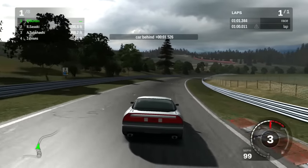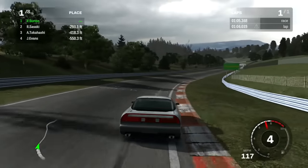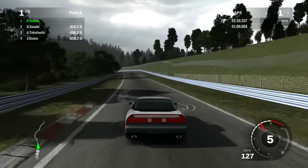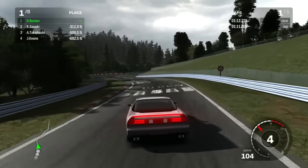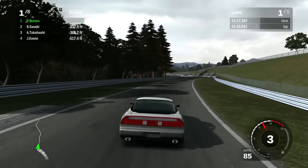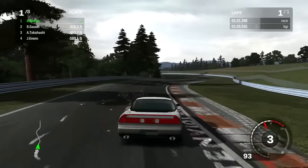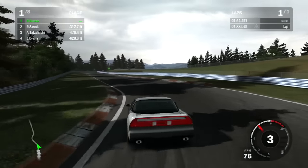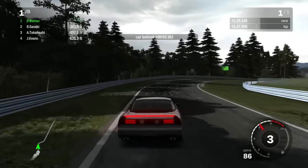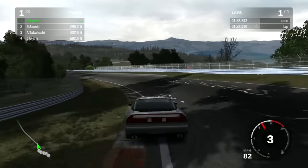I always found it interesting how that entire section of the back of the NSX was like light bars. Obviously not all of it was brake lights, but a very large portion of brake lights. I'm guessing the far right and far left are signal lights, and the outside portion of the brake lights are for the taillights. I don't know for sure, but that's what I'm guessing.